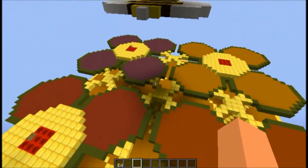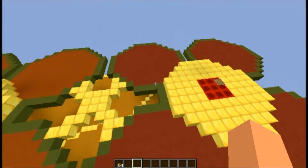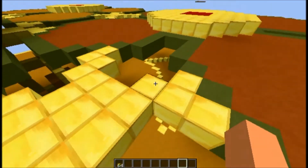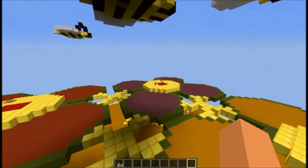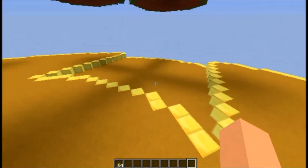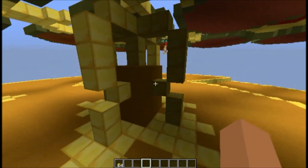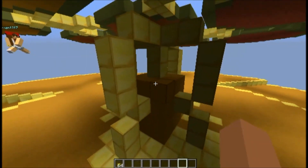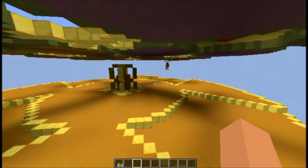Then you jump down to here, where you've got the flowers covered in the luscious pollen honey. You've got one jump pad per flower in the middle, and when you come on down, you've got the main bit — this is the honey fountain, honeycomb fountain — and inside is TNT, which goes BOOM!